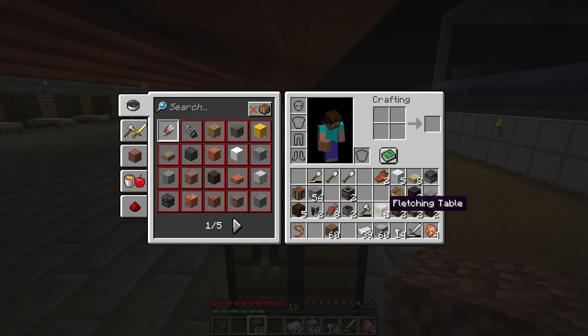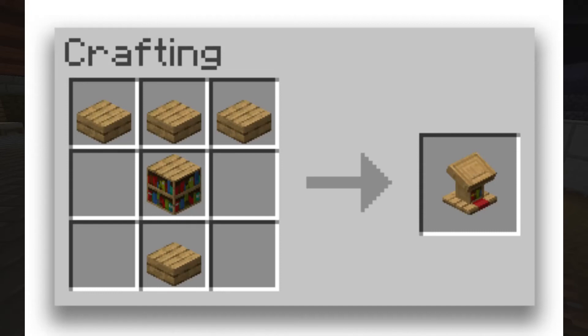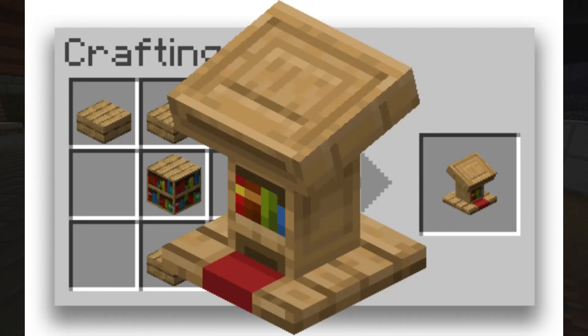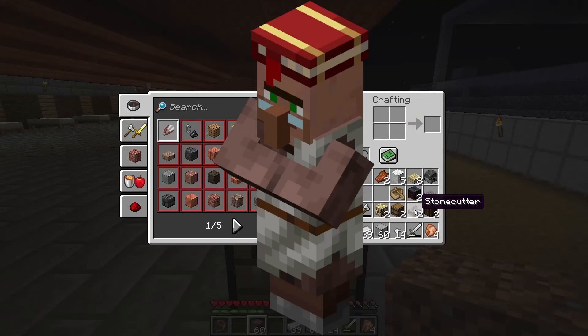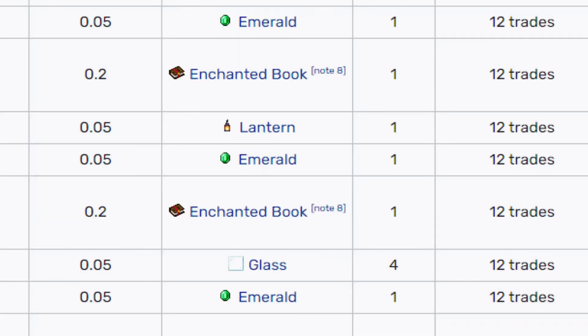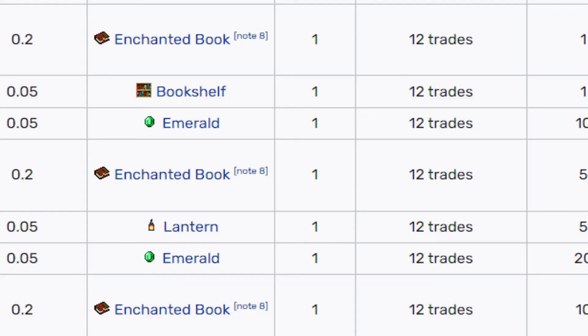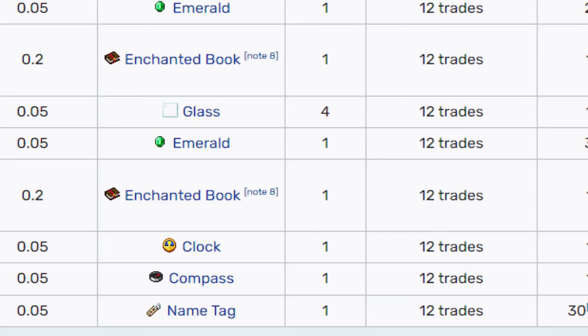The next thing is the librarian, which is very easy to make — you just need books. You will easily get the librarian. We can trade with paper, get emeralds, and get enchanted books which will help us. Then we can give emeralds, and most importantly, we can get name tags, which is a very big thing.